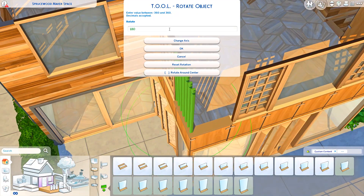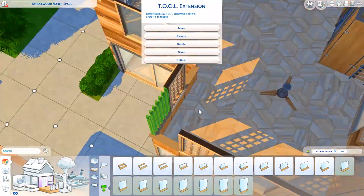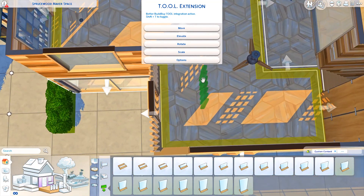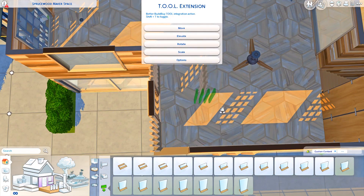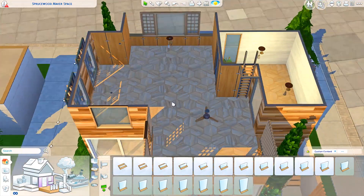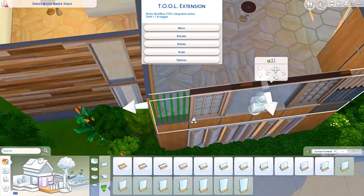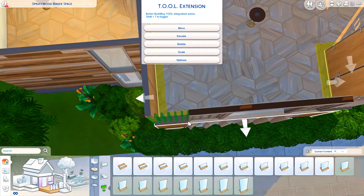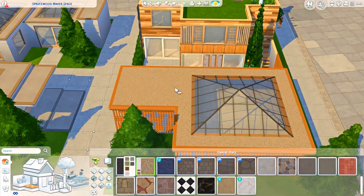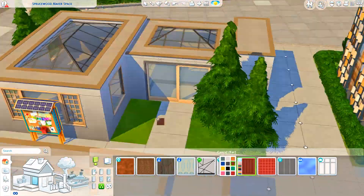About two weeks ago we did the community spaces version of this lot, which I'll link on screen. And months — probably years ago — we did the community garden and the community marketplace versions. All of these lots are in my Rebuild Evergreen Harbor playlist, linked in the description and on screen, and they're all for my save file.